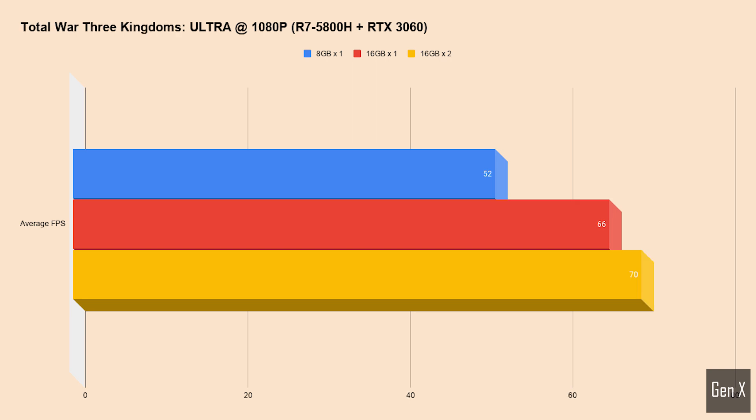Total War: 3 Kingdoms. I wouldn't have thought that the amount of memory would have a large impact, as the advertised minimum RAM requirement is only 4GB. However, when benchmarking this game, I noticed a 21% difference just by doubling the RAM, and yet another 6% gain if you were to run the game in a dual channel system configuration.